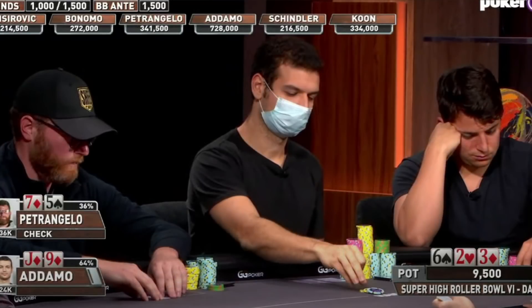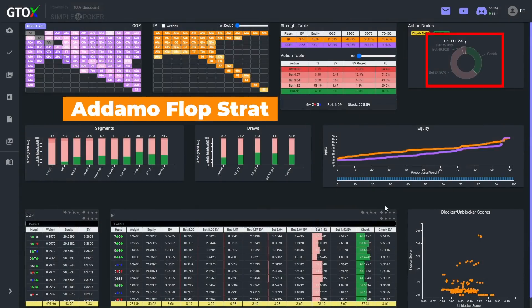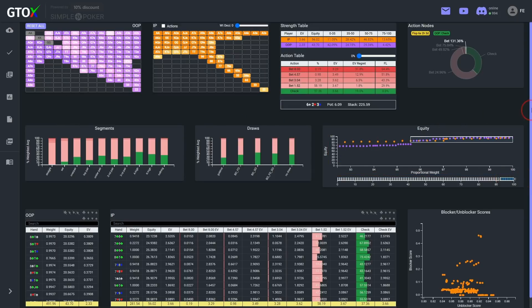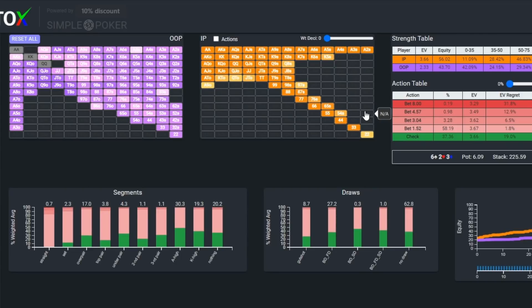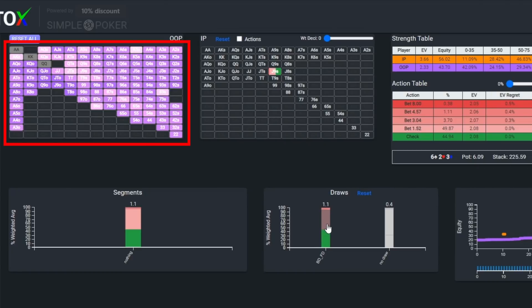He bombs it again, betting around 130% of the pot. Not too surprisingly, the solver isn't using this overbet very often. Although the low jack definitely has the range advantage given the big blind's wide range, the big blind actually has the highest proportion of the nuttiest hands on this board with more straights and two pairs. But again, the EV regret for all betting options with this hand with the backdoor flush draw are relatively low, as the big blind has plenty of trash that will need to fold facing a bet.